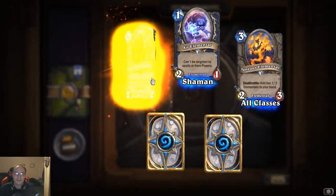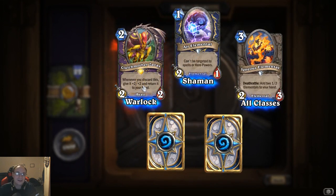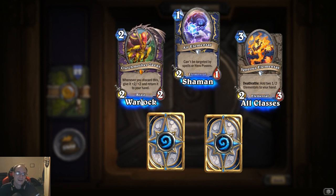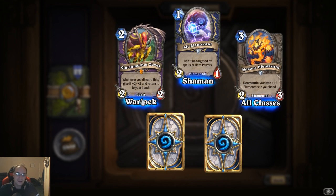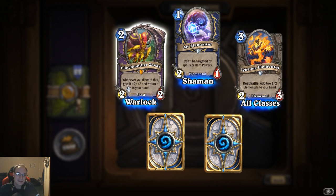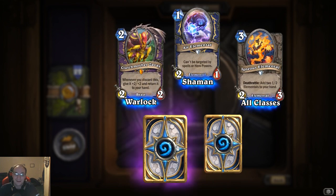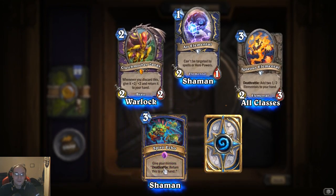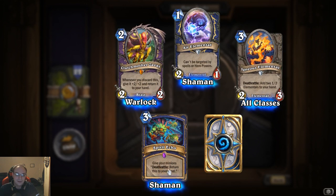Another legendary — right there! Clutchmother Zavas: whenever you discard this, give it plus two plus two and return it to your hand. So that's a good discard card for a discard Warlock deck — and it's a beast, so Warlocks are getting beasts now. Spirit Echo: give your minions deathrattle, return this to your hand.